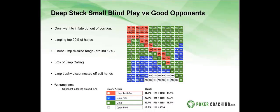This strategy assumes your opponent is isoing from the big blind around 40 percent of the time, and most players are not doing that — they're not isoing wide enough. Again, this is the baseline of what we want to be doing against a good opponent.